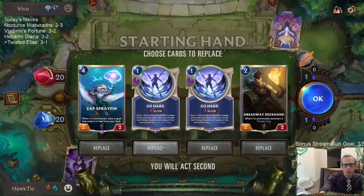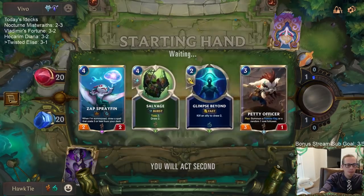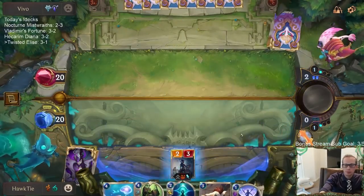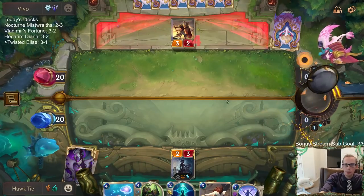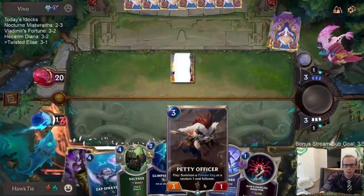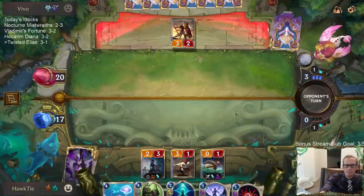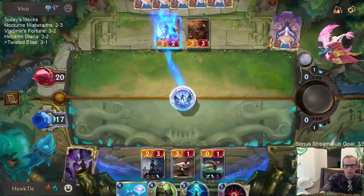We're in an odd spot. I think I Mulligan the Go-Hards even though they're kind of the point of our deck. Great Alistra — even better. Solari Shieldbearer. We're going to try to Go-Hard the Solari Shieldbearer.